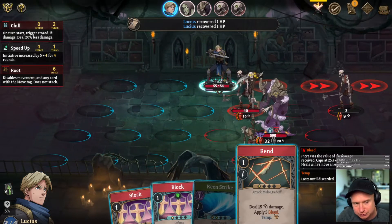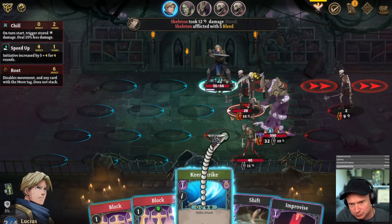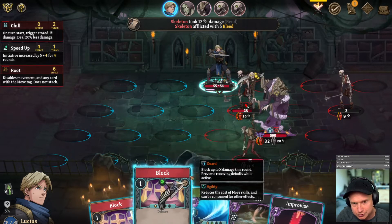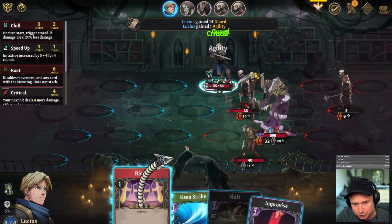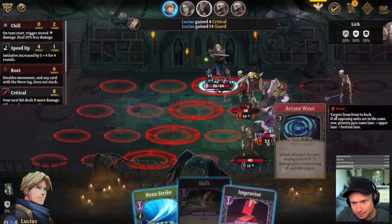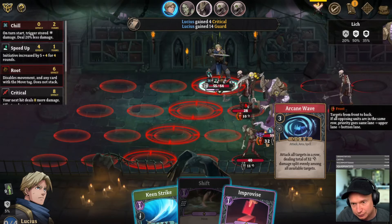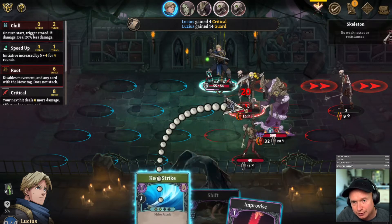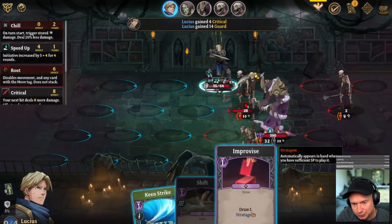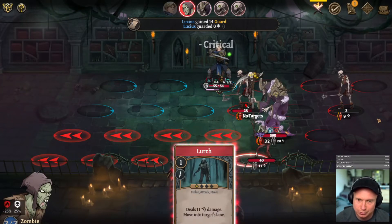I can't take that guy out — that's good. I don't know if I want a keen strike here; that seems like a bit of a waste. I see just a mountain of damage coming in from this guy. We're rooted so we're going to take the arcane wave no matter what. That doesn't get the kill, I would consider it, but it does not. Drawing a card isn't going to do us much good. I think we survived this turn but it's not going to be pretty.